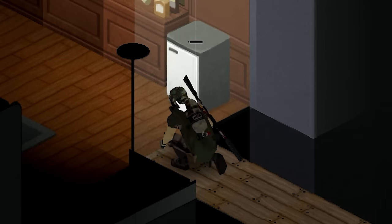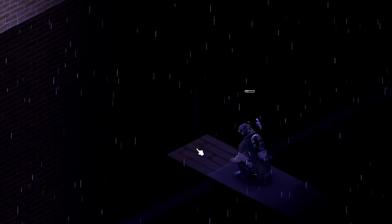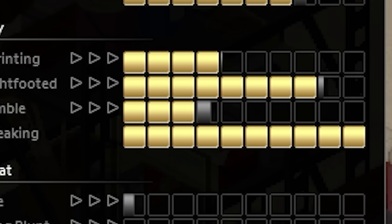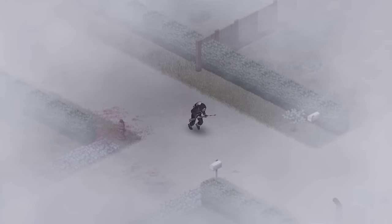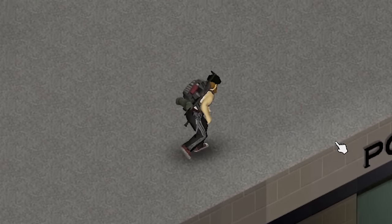Undercover of Darkness gives zombies poor vision when it's nighttime or when it's foggy outside. Making sneaking an actually useful skill, it allows you to plan your adventures according to weather or time of day. It works perfectly if you're roleplaying as a thief or if you prefer to avoid combat unless necessary.